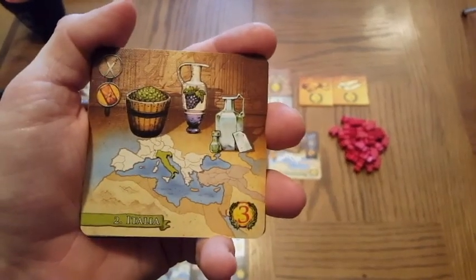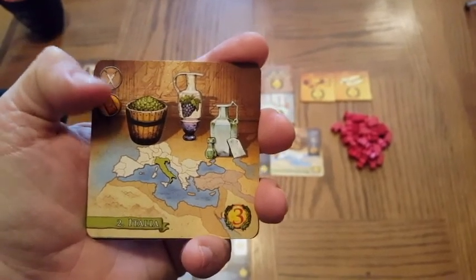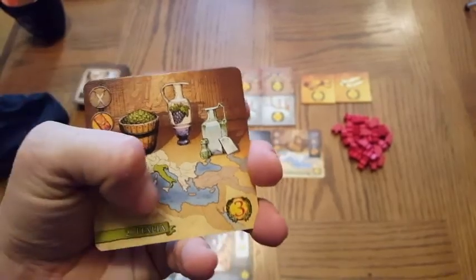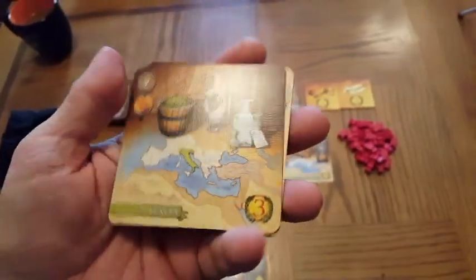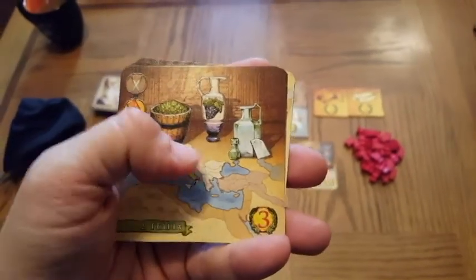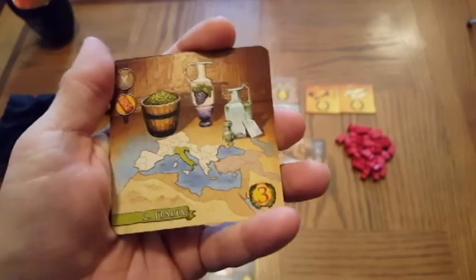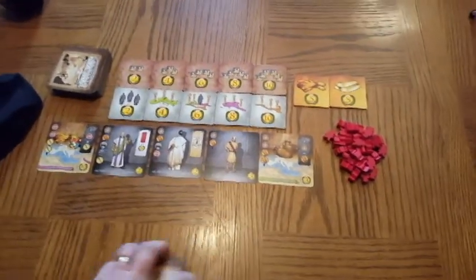The other type of card is a card for a province colony. Once again, it shows what it takes to subdue it and what you get from it — three victory points, no special ability. Each of these matches one of the provinces that the Romans took over during the height of their glory.